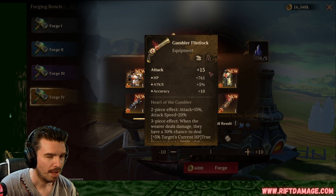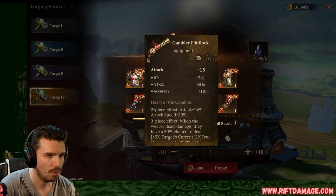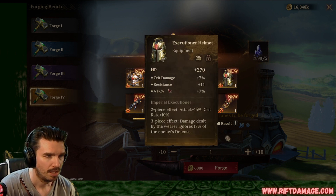Gun. Attack. Flat HP, attack percentage, and accuracy. That could be okay if it rolls into accuracy and attack percentage. Helmet. Flat HP is good. Crit damage, resistance, and attack. Not bad. Maybe it'll roll into crit damage and attack.